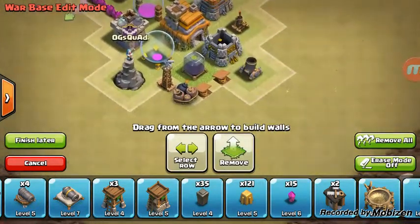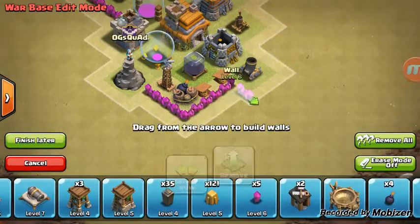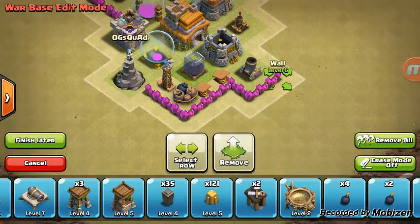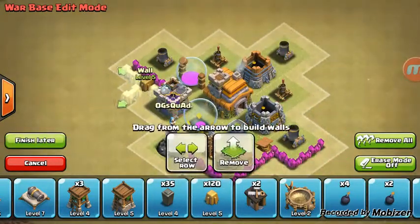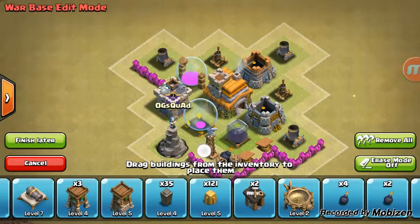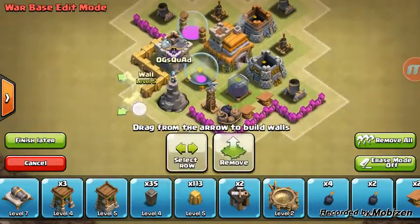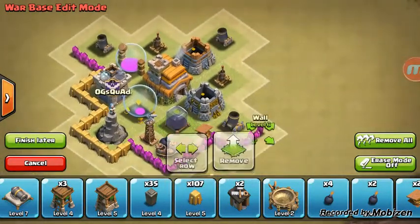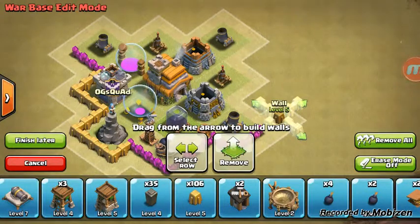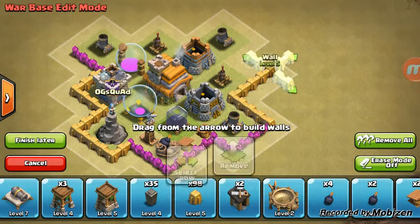Let me cover up my dark elixir storage — it's just level three — I'll do that. So I protect all my valuables and all my good stuff in the middle.